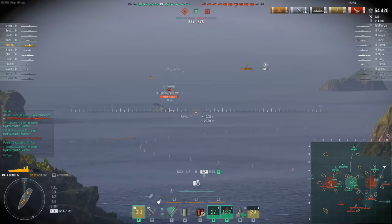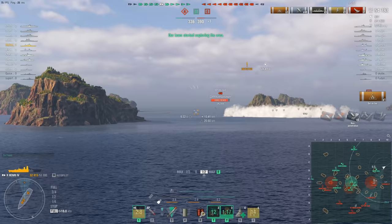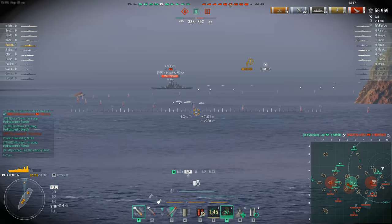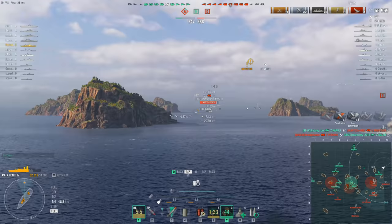Because what that skill does — and you can see that it's pretty much active constantly because of his ludicrous 20.3km surface detection range — is any time there are any visible enemy ships within your standard detectability range. Not when you're firing your guns, not when your ship's on fire, just your standard detectability range. Roll Katsuki has up to 20.3km, and if there are any spotted enemy ships within that range, your guns reload 8% faster. And all of your secondaries fire 10% faster permanently, but that's not what people choose the skill for — it's the 8% faster reload on your main battery guns.